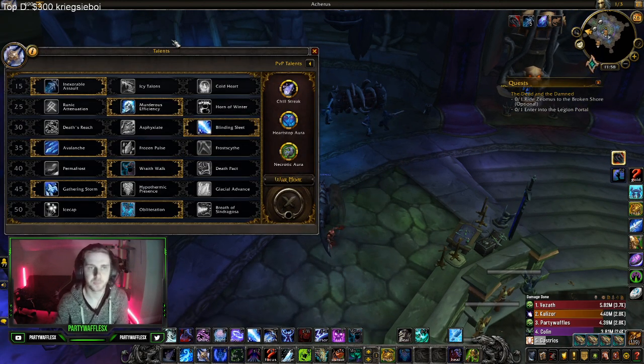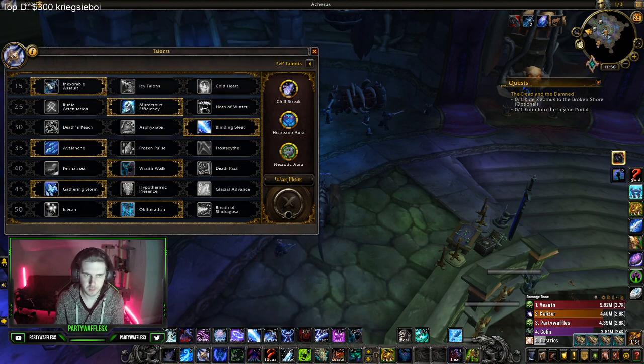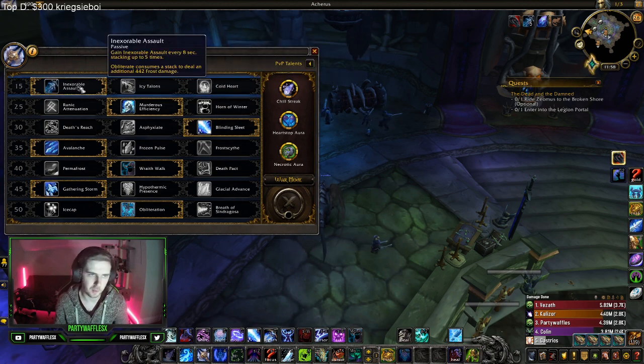So the first thing is talents. I'm going to go through each row individually. Row 15 — these two you don't use, they're for PvE. Interactable Assault is still the one that you use.